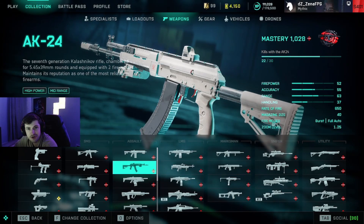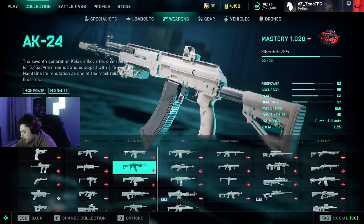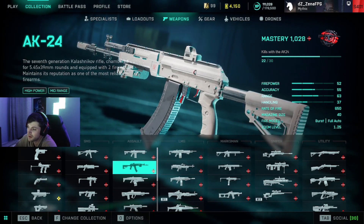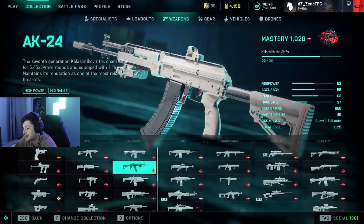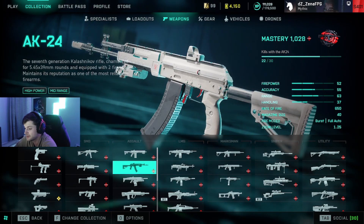Welcome back to the channel, my name is Zena. Today we're going to be taking a look at my favorite weapon in Battlefield 2042, which is the AK-24 assault rifle. Since launch, me and this weapon have just clicked really well and it's been my go-to gun. I just recently hit mastery 1000 on this gun, which means I have just over 30,000 kills.